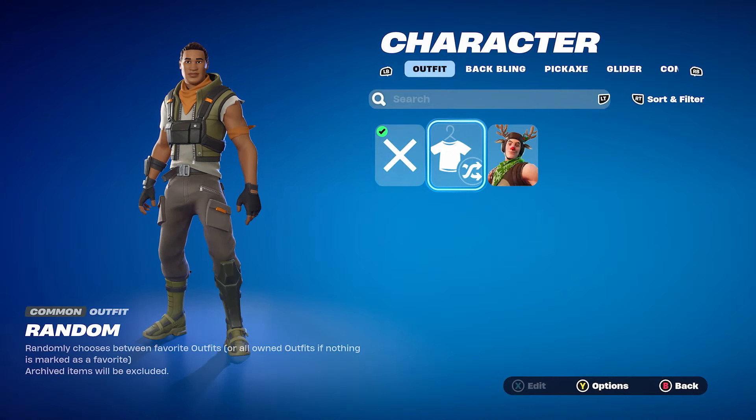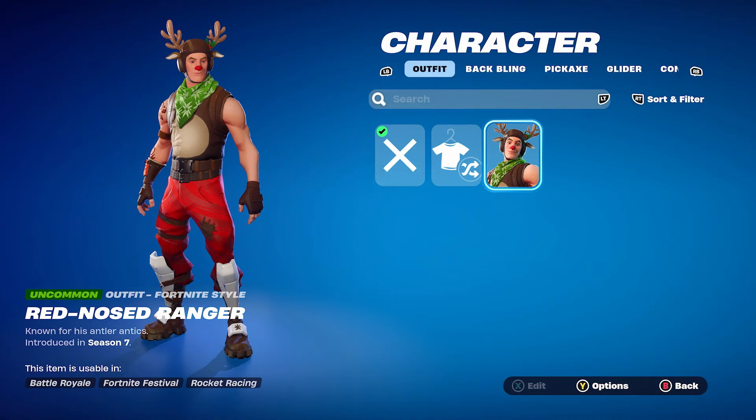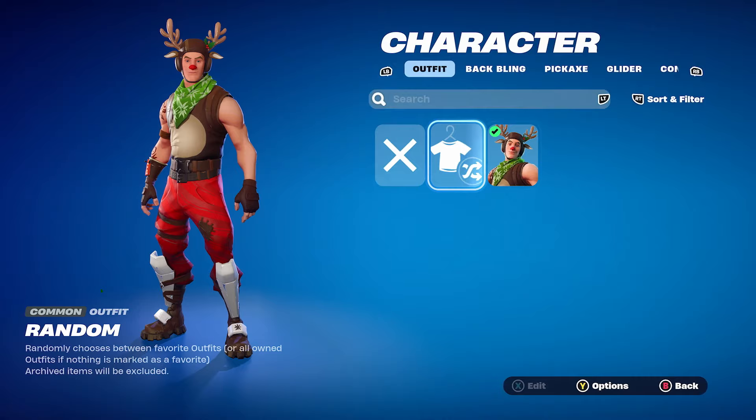If you want to change it, you simply have to select one of the skins that you've purchased and equip it. I'm going to go ahead and equip the Red-Nosed Ranger by pressing A or X depending on your controller, and then you've now equipped the new skin.